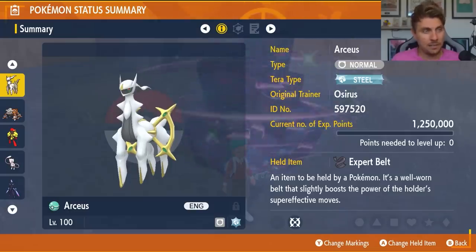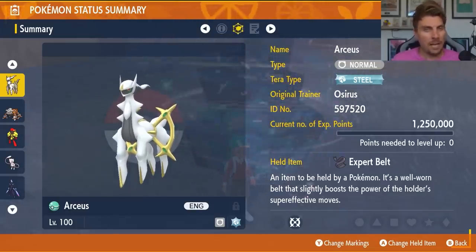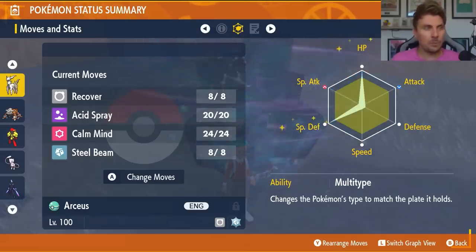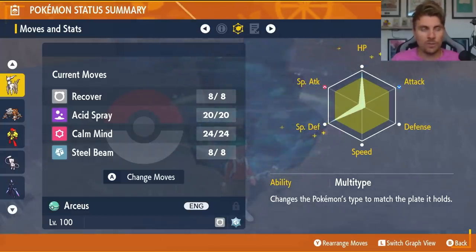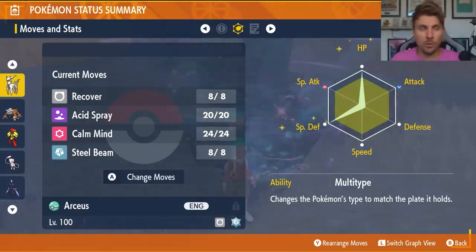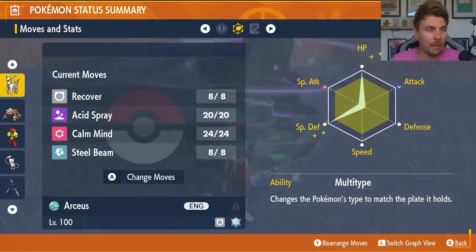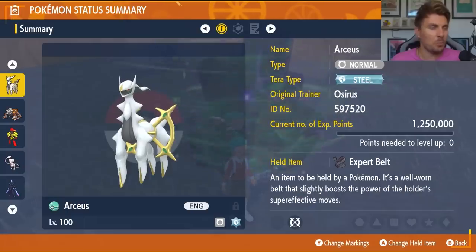We're going to have the Steel Tera typing on Arceus with the Expert Belt. It has to be level 100. Make sure all IVs are maximized to 31 using Bottle Caps. The EV spread is 252 HP, 252 Special Defense to maximize longevity, plus a Modest nature with the remaining 4 EVs in Special Attack. The moveset is Recover, Acid Spray, Calm Mind, and Steel Beam, with the Multitype ability.